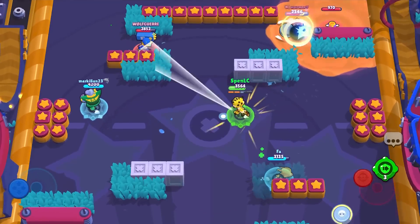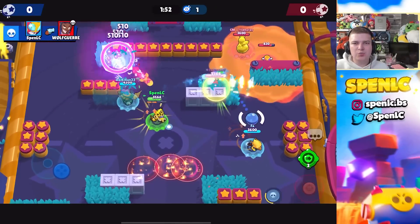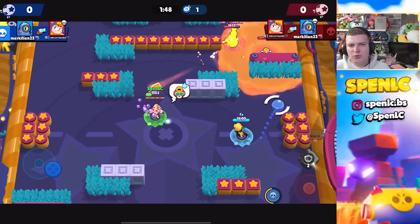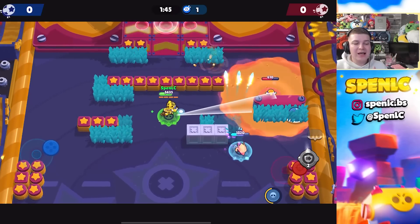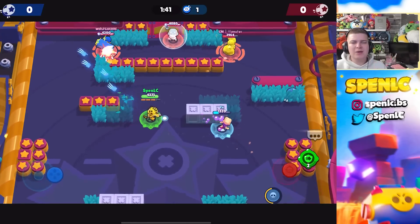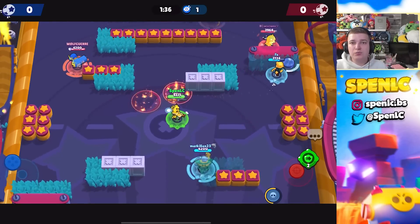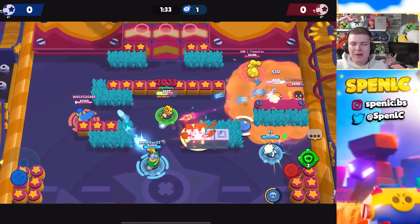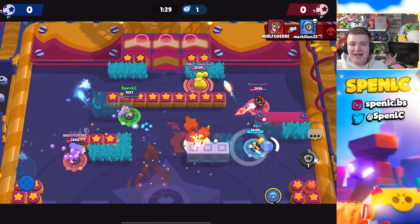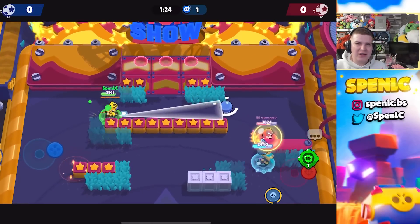Next for Max is Stew — Stew is a really good brawler against Max because you'll be able to out-damage Max a lot of the time and just wiggle around her. That's what you hate as a Max player: someone who won't just stand still. Finally I went with a weirder pick: Gus. Typical long-range brawlers find it really hard to deal with Max, but Gus has a really big hitbox with his main attack, so it's really easy to hit Max when playing Gus. That's a really underrated counter.